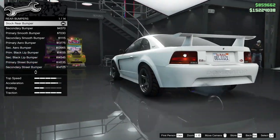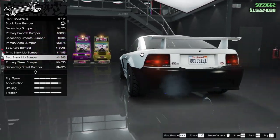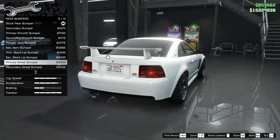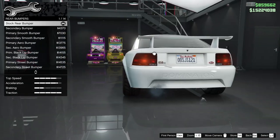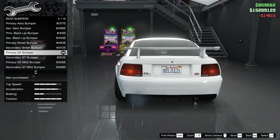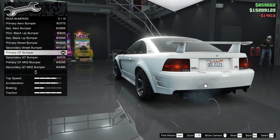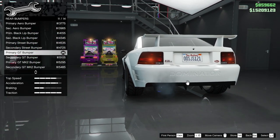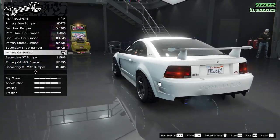The stock one says Dominator and fills out the space pretty well — it's not too overbearing, which is what we're always looking for. That one's a little too straight-laced but not a bad option. I'm kind of thinking we go with the primary GT bumper — I like that because it looks like the stock one in terms of how big it is and how much space it takes up.